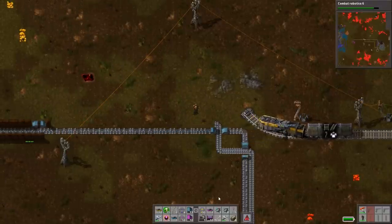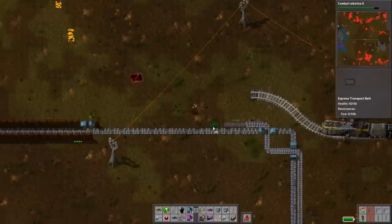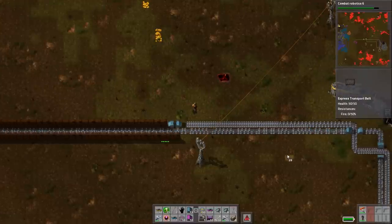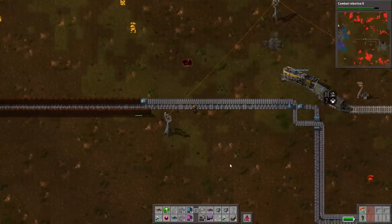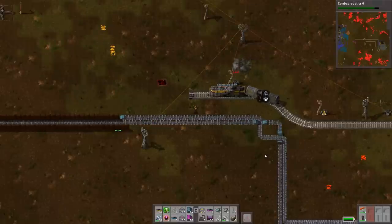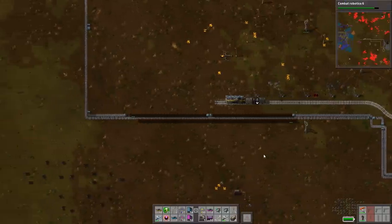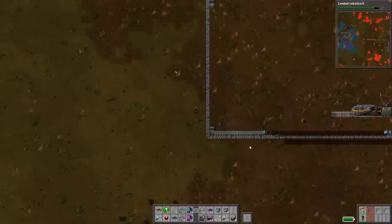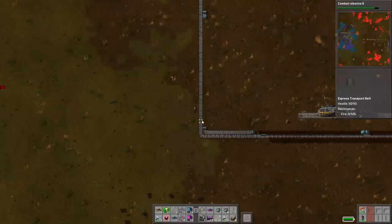What's it trying to do? It says no valid rail found. I think it doesn't want to do it on a curve. There we go. Should I turn, or underground the belt? What would be easier? Well, you're going to have to turn it eventually anyway. We can underground now so you can go hug the wall.